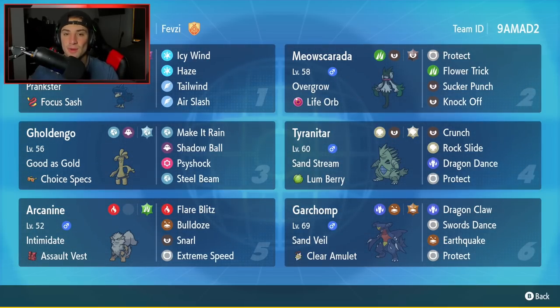Starting off in the top left corner we have Murkrow. This Pokemon has been taking over the meta - super strong at speed control and really good at controlling stat changes with Haze. It has Prankster as its ability, Rocky Helmet and Focus Sash as item, then it has Icy Wind for speed control, Haze, Tailwind for more speed control, and Air Slash for its final move.